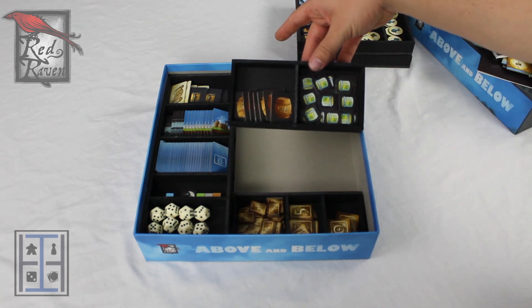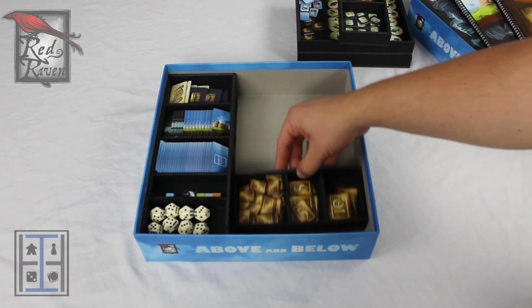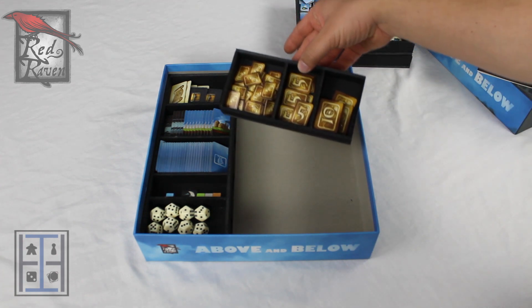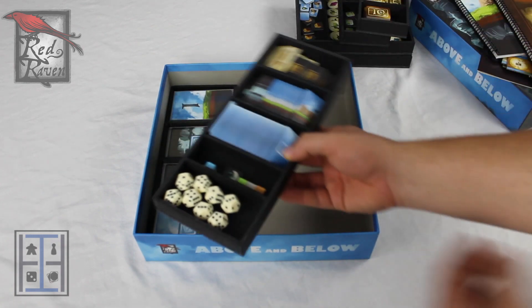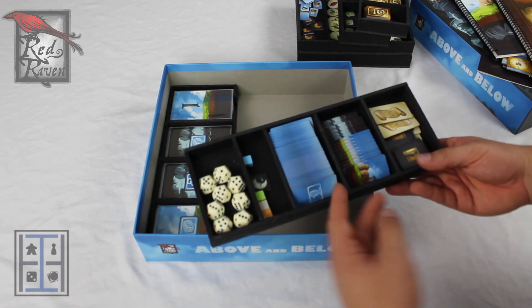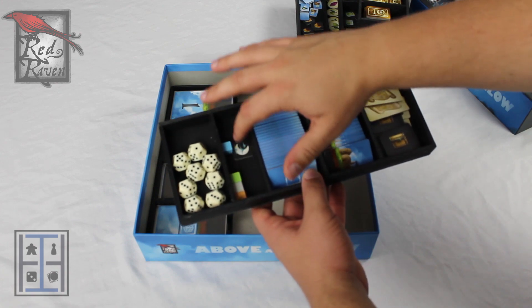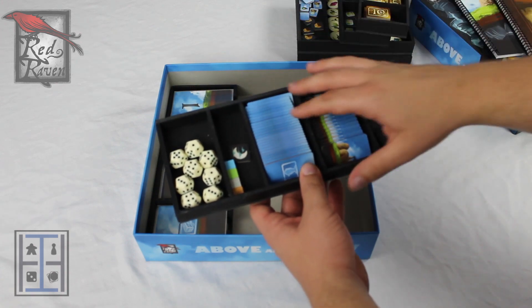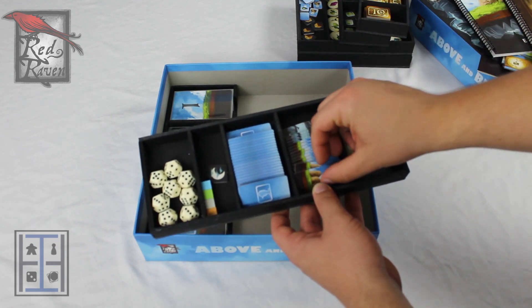You've got more resource trays keeping your barrels and your little jars separated out. All of your money is divided into denominations to keep that really easy to keep track of. I've upgraded my dice to double D6s, but they fit just as well as any other dice. And you have your little score cubes as well as your nighttime token.